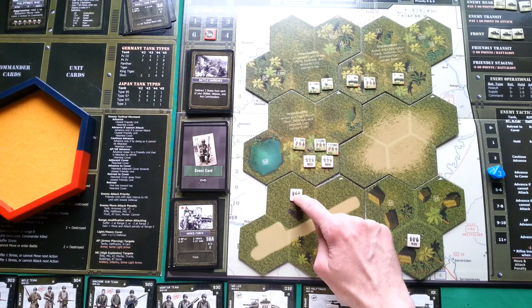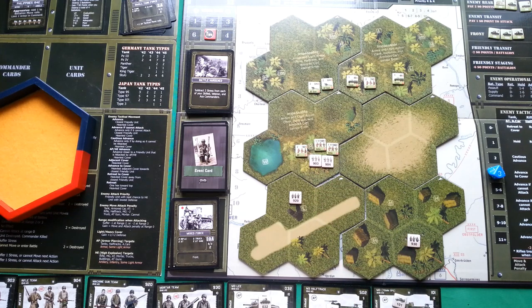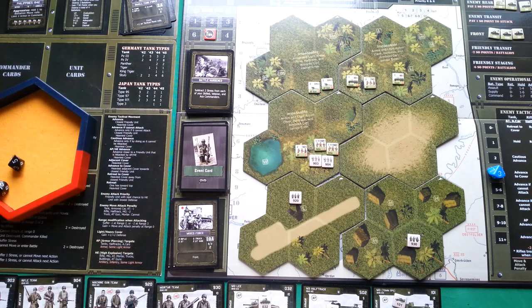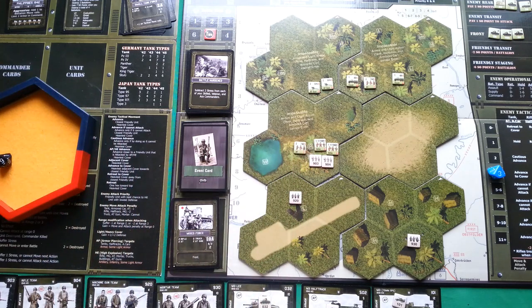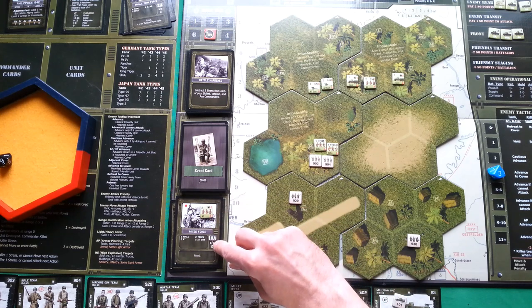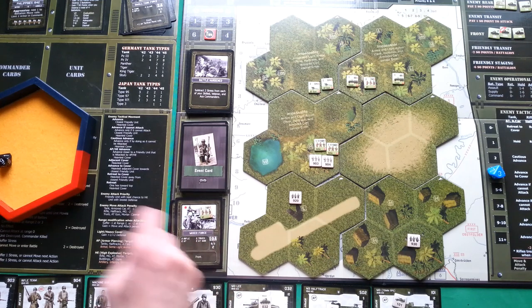Now it's our turn. I use the heavy machine gun to fire at the anti-tank unit. HE attack 2, no modifier, firing at range 2. Roll: 5 and 2 — two hits. They have defense 3 plus 2 for heavy cover, so defense 5. Defense rolls: 9 and 7 — they are eliminated. We get 2 points and this battalion is now halved. We still need to eliminate units worth 4 more points to finish this battalion.